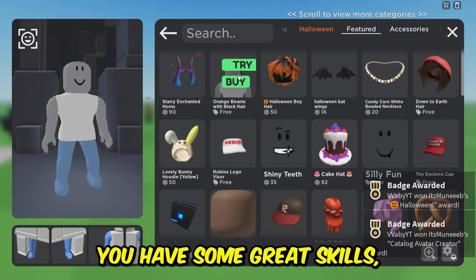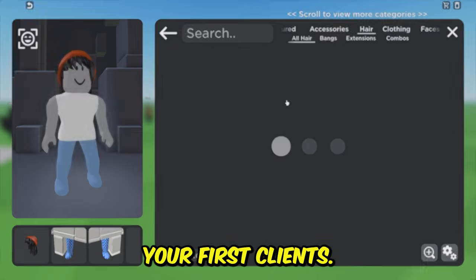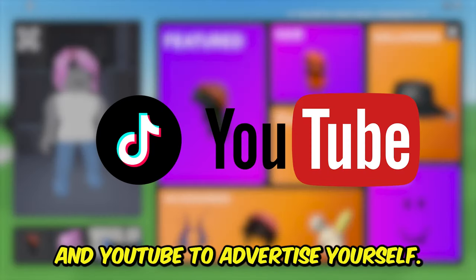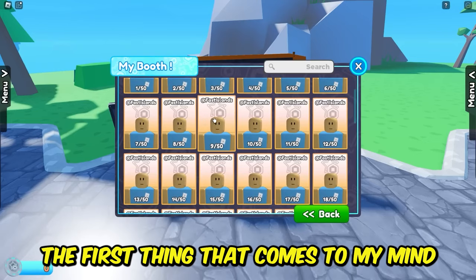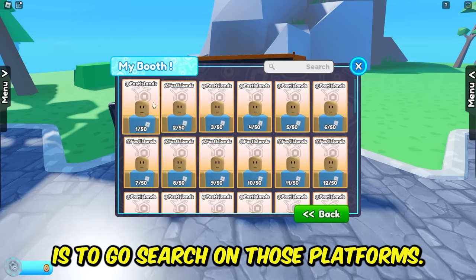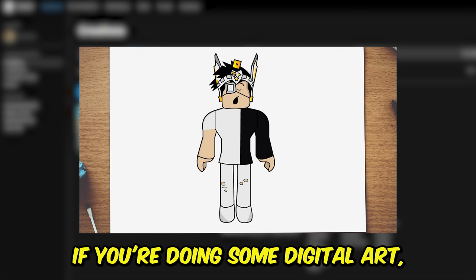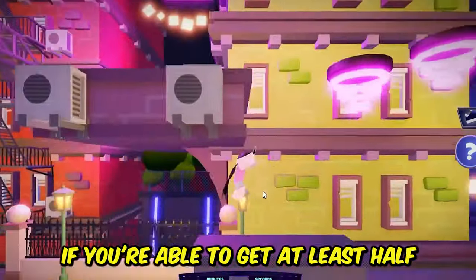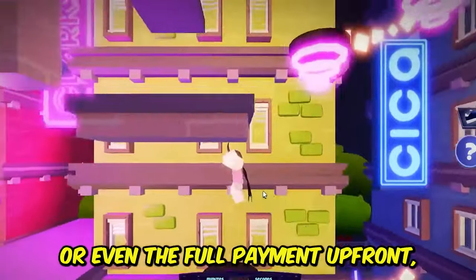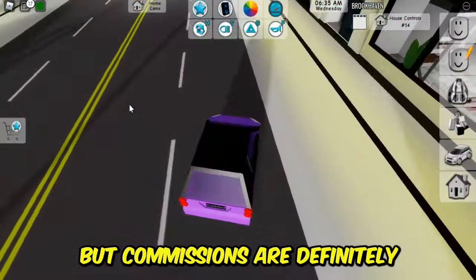If you have great skills but need exposure to get your first clients, definitely use TikTok and YouTube to advertise yourself — when I want a commission done, the first thing I do is search on those platforms. A couple of quick tips to avoid getting scammed: if you're doing digital art, put a watermark over whatever you're creating until the person actually pays. Also, try to get at least half or even the full payment upfront so you're 100% safe.